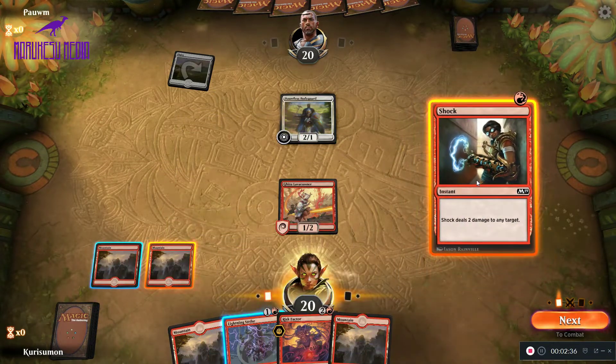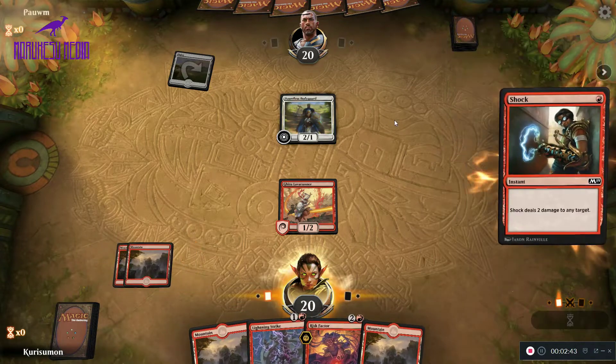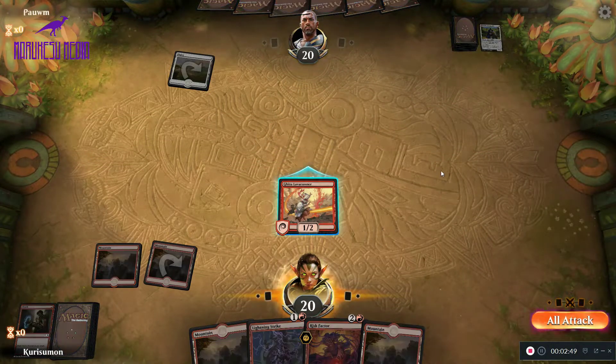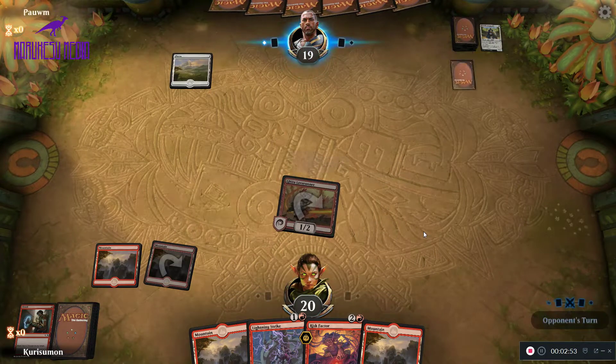We can shock the bodyguard here or we can attack into it — we lose our Lava Runner. I think I'm just going to shock it. The Lava Runner gets better as the game goes along. There's no reason to trade our creatures for their creatures, as our creatures are sustained damage throughout the game.